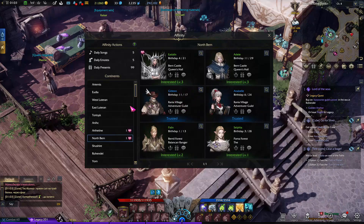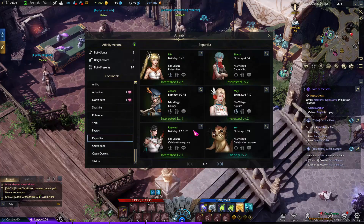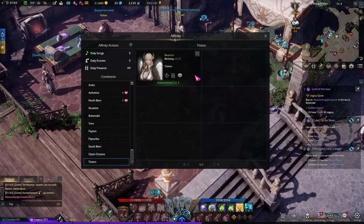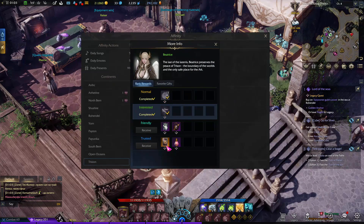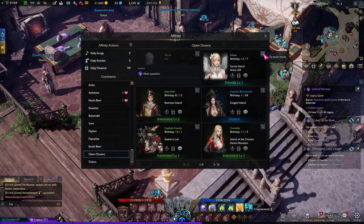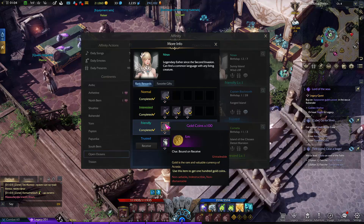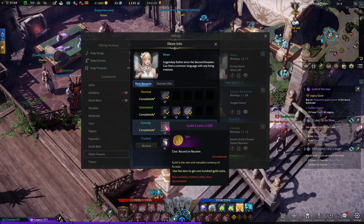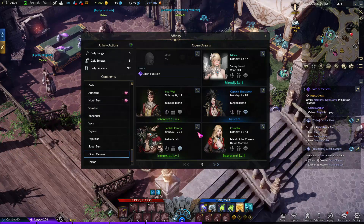When you build a relationship with an NPC through affinity — or rapport in Europe — it gives you free rewards. For example, if you want the Piatris legendary card, you build a relationship with Piatris and at the end it will give you the Piatris legendary card. The same applies to Ninov, which is a really important card — you give her a lot of gifts, she will give you gold, sometimes 100 gold over 10 which is 1000 gold total, and at the end she gives you the Ninov legendary card.